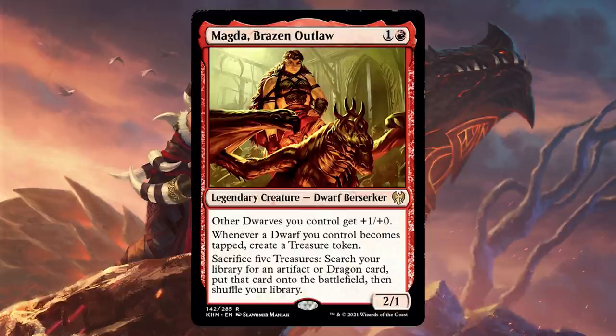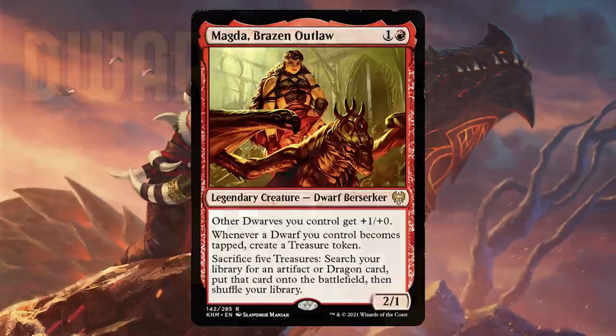Magda is a powerhouse for using dwarves to power out artifacts or dragons directly from your library. She can be built in a ton of different ways — you could use vehicles to tap dwarves and get treasure, she can tutor up powerful artifacts like Stax or combo pieces. That's not the way I built this deck though. I built it full of dumb smashy dragons, though I'll give a few shout-outs to those other strategies.